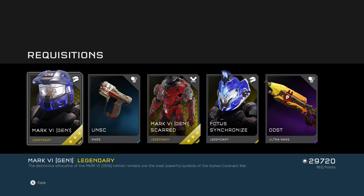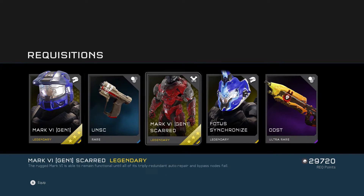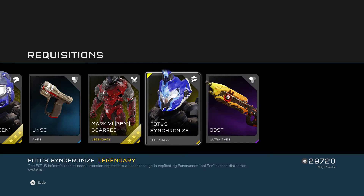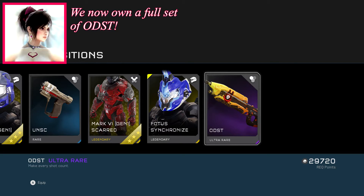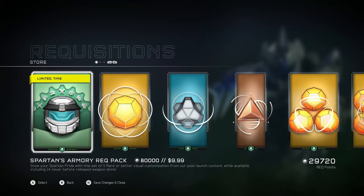Okay so we have the Mark VI Gen One helmet — 'the distinctive silhouette of the Mark VI Gen One helmet remains one of the most powerful symbols of the human coming of war.' UNSC emblem weapon skin for the magnum — 'Welcome to Earth.' Mark VI Gen One Scarred — 'the rugged Mark VI is able to remain functional until all of its triply redundant auto repair and bypass nodes fail.' I'm equipping that immediately. And ODST weapon skin for the assault rifle — 'Make every shot count.' All right, let's go for another — that was a nice pack. This is the kind of stuff you get in these packs.